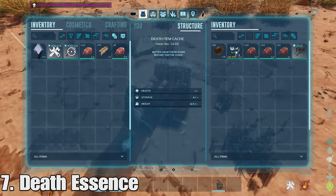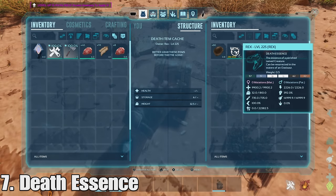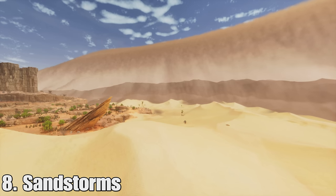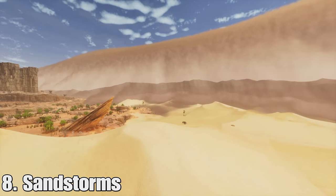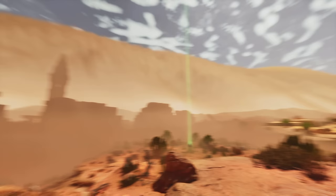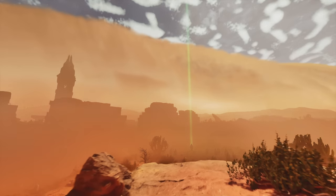The next item is death essence at number seven. You'll get this when you kill one of your dinos or your dino dies — I'll explain what it's used for later. At number eight we have sandstorms. These were in the game before but now you can see them right as they're coming — these huge storms that look really cool. I'm pretty sure you noticed them in the trailer.